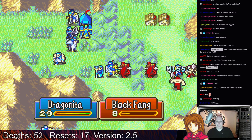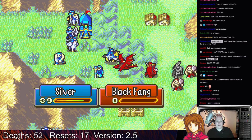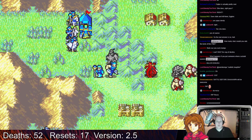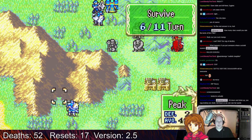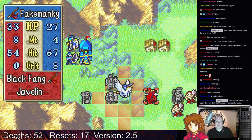Dragonita can get experience on these guys. I'll give this one to Silver, and I think the other kill will go to Carnage. It would be nice to give Fake Mankey a kill as well, but these guys are so scary.